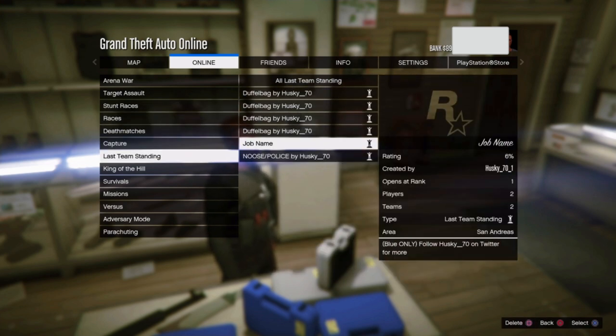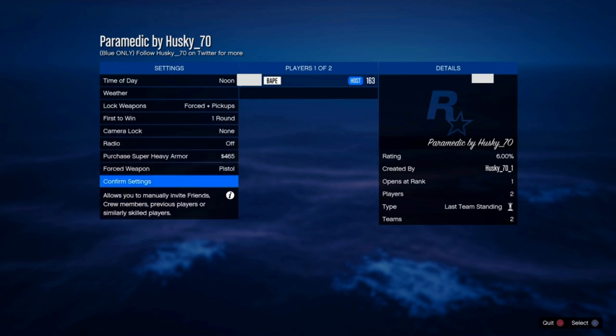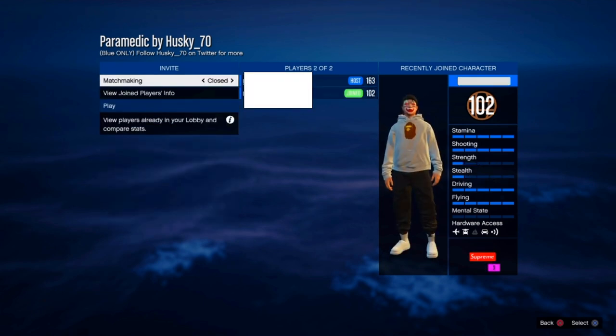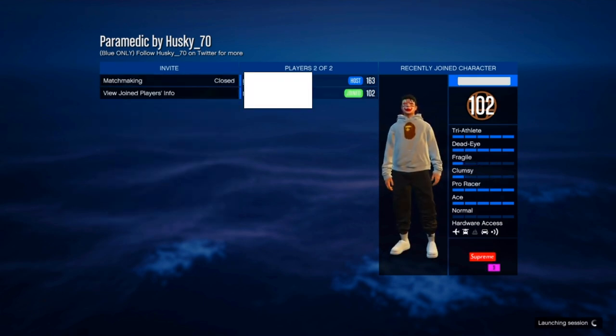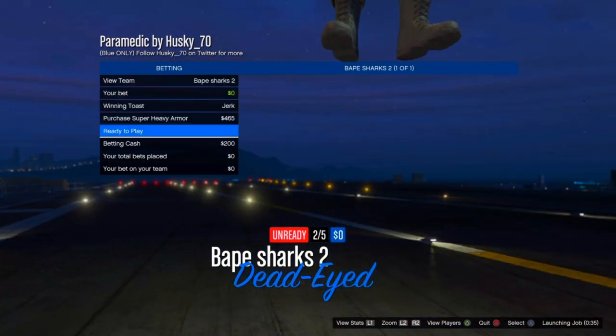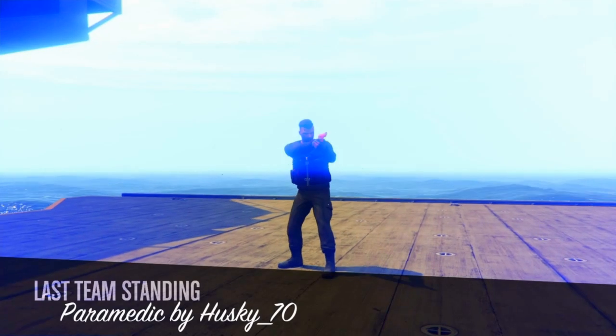Pause the video here if you want to check the job name. The job is called 'Paramedic by Husky_Santa' — go ahead and search that on Social Club, bookmark the job, and then you can start it. Once you've loaded in, confirm the settings without changing anything, and now's a good time to invite your friend.